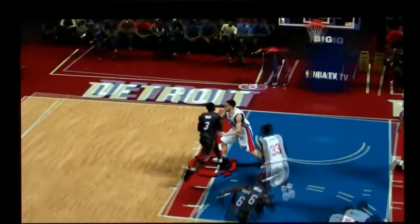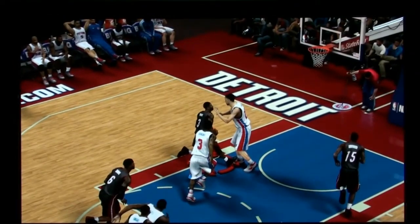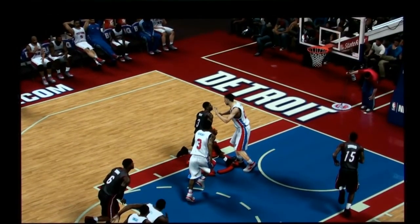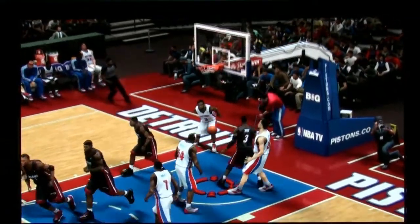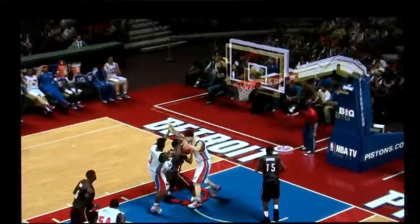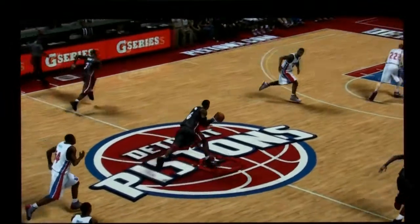There's really no contact between the players at all, but Tayshaun Prince is getting pushed back and gets pushed right out of the way so Wade can complete his dunk. I'll speed it up a little bit here for you.